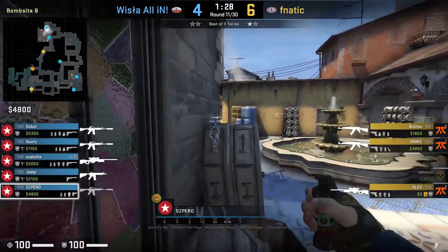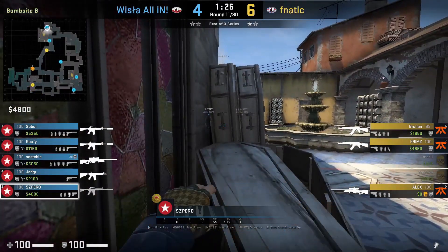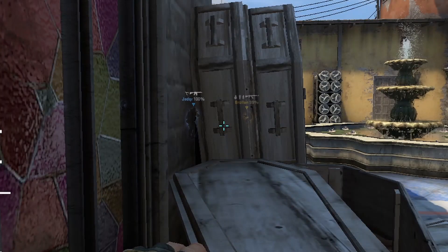A lot of pros are throwing this top banana flash alongside a half wall molly combo from behind coffins. If there's a terror set card, they won't be able to hear the pull of the pin on this flash compared to the antenna one.